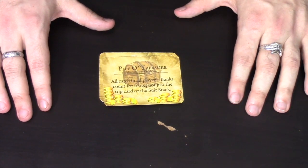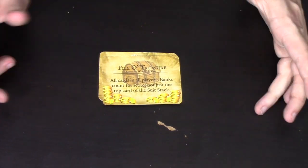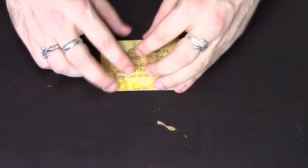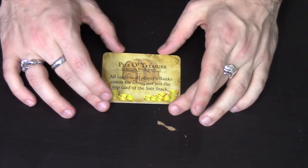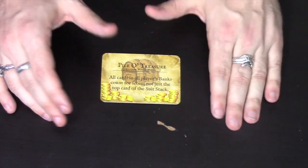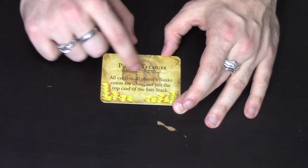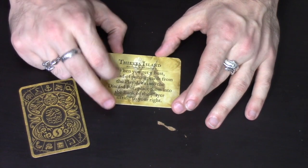You can extend the game by changing the win conditions or giving each person a special ability, or both. There are 6 different win conditions you can add at the start — you draw one at random or pick the one you want and abide by those rules, which may change how you play or how you score. For example, one win condition means all the cards you have in your bank score, not just the best one of each suit.